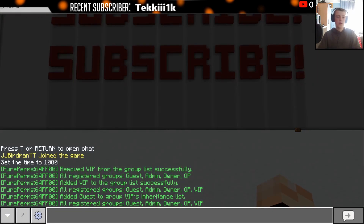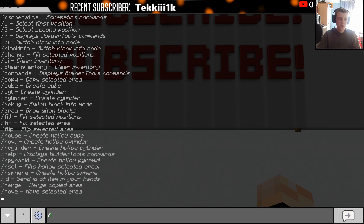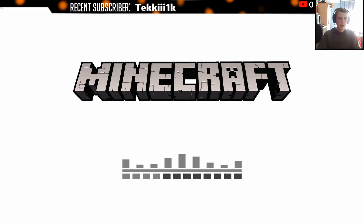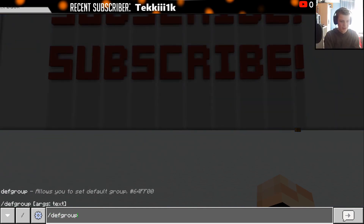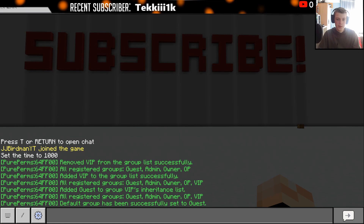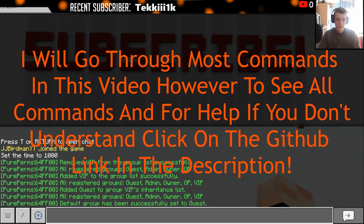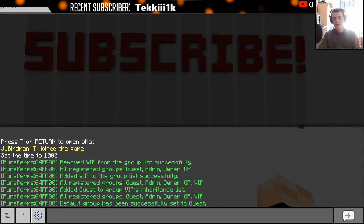The next basic PurePerms command you'll want to know is slash defgroup, which sets the default group. It's defaulted to guest, so we'll just confirm that. If you wanted to get rid of guest, I'd recommend against it — you can always change the name with PureChat, which is better than removing it, because guest comes with the default PocketMine permissions.